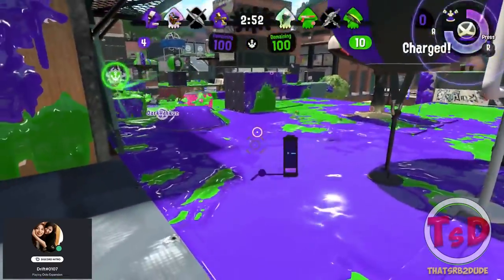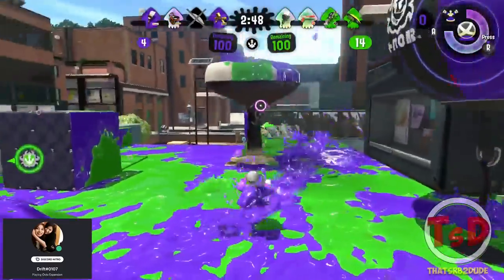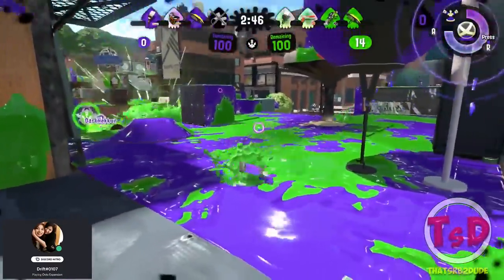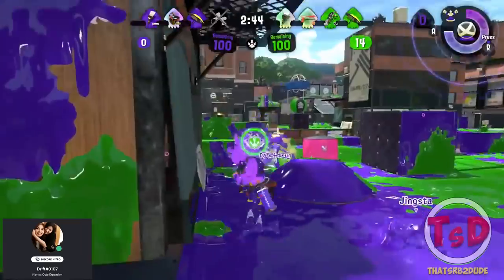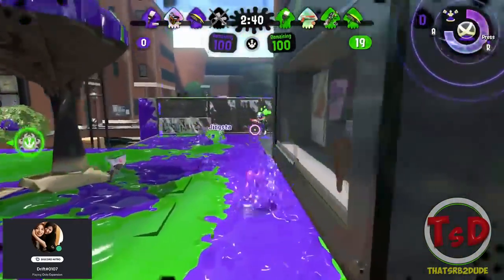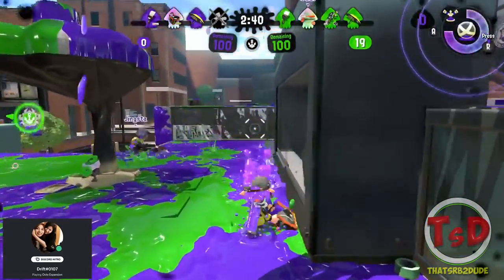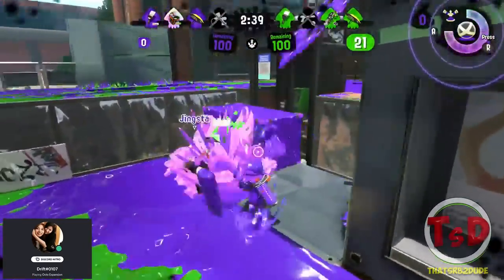Coming back in, there's somebody on the platform. I have to applaud this play — you waited, you spaced this person out, and you had a teammate's help. The Octobrush on your team decided to help straight away, and once you noticed he was challenging the opponent you went in for the kill. That's a great way to execute team plays and secure kills.